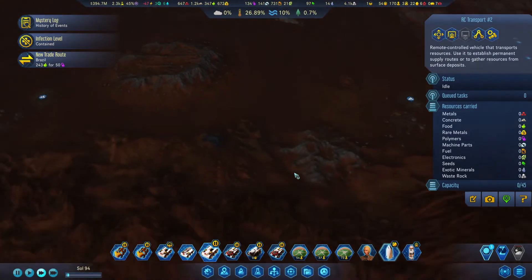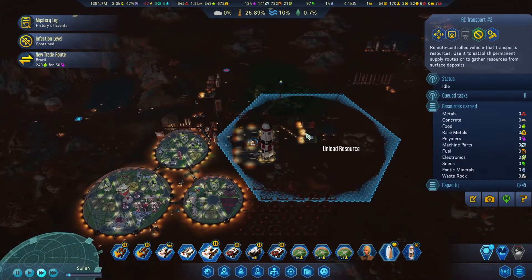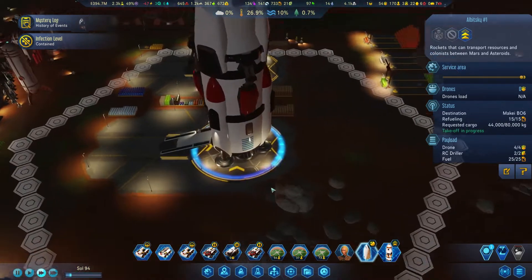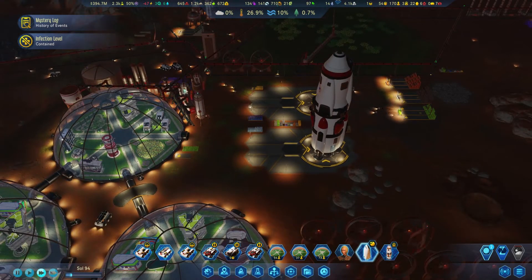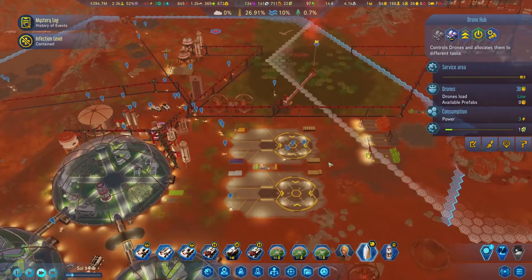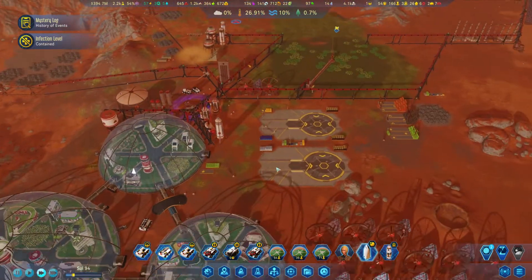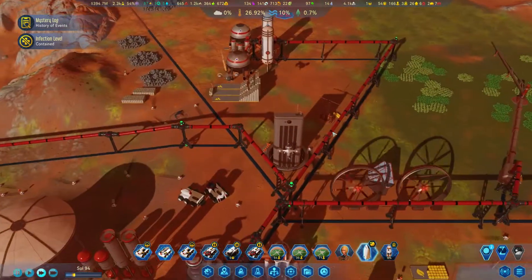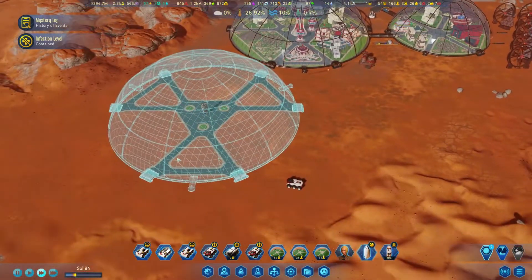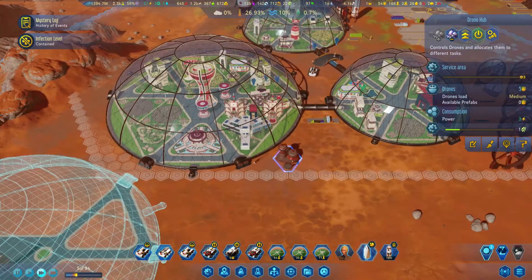Let's see if we have any metals close by that we can collect with this one so it's not wasting time. There's a lot of metals here - just collect whatever we have. Fueling the rocket - we only need 30, we need two more fuel. The drone hub with extensions might instruct a drone over here to deliver fuel to the rocket, and then everybody has to wait. Drones are working a lot because of the dome construction - delivering a lot of concrete.